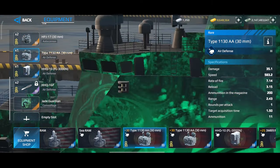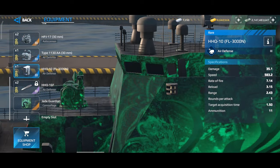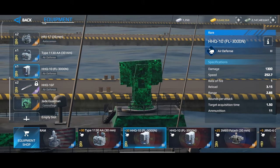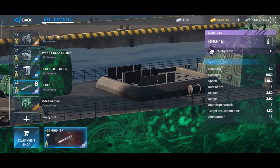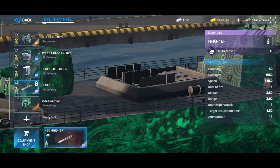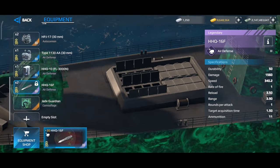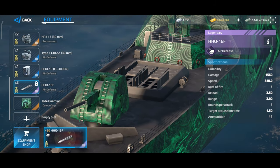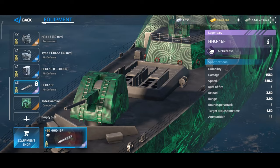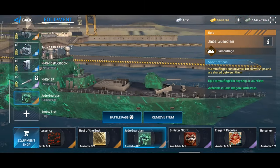We also have two free slots for air defense. This is the air defense that comes with the warship, but that's not all — we have two fixed air defenses. This is the HHQ-16F air defense, which is a missile air defense and is pretty effective in my opinion. It has a damage of 1,560 points.